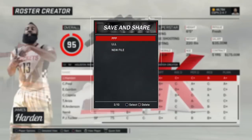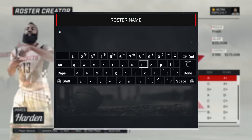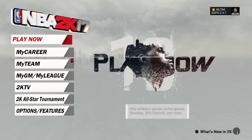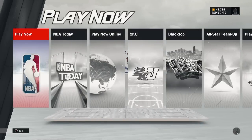Click Save Roster and name it something — name it anything really. Then click Options to save. Now go to Play Now and click Play Now.